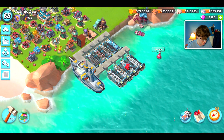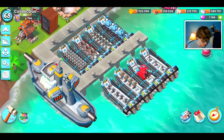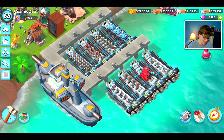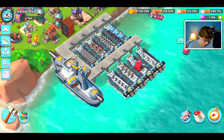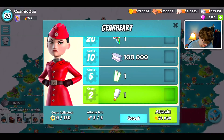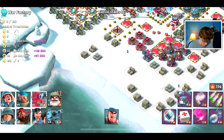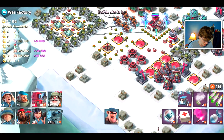Welcome back to another Boom Beach video. Today we are going to be attacking War Factory with the YOLO strategy. Since there are 10 troops and only 8 landing crafts, I decided to leave two troops out — including warriors and cryoneers. I was looking at this War Factory and there's nothing too special about it except all those hot pots kind of in the middle there. I'm gonna try and avoid them best I can.